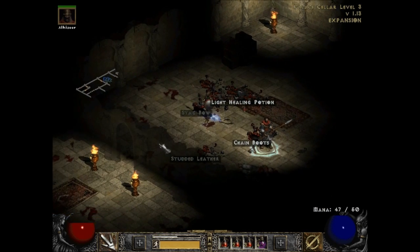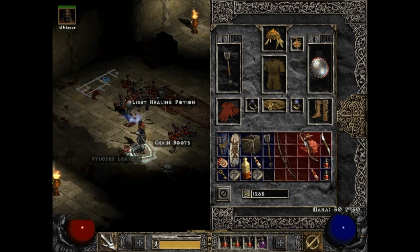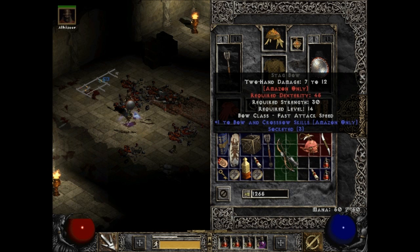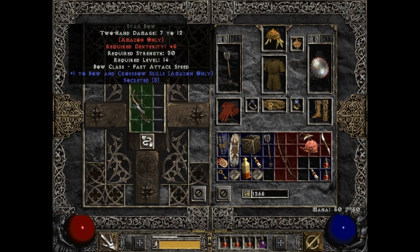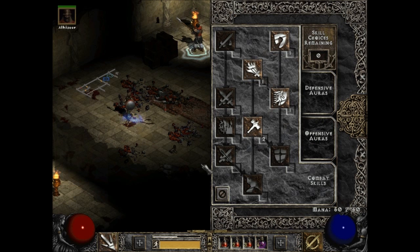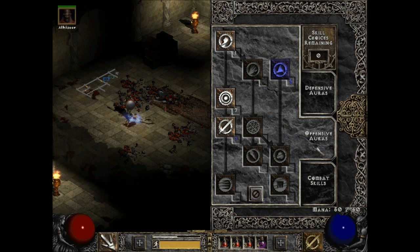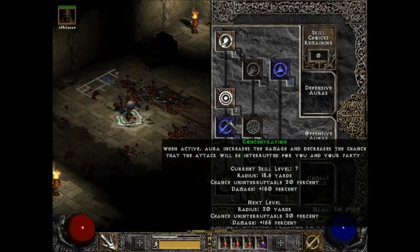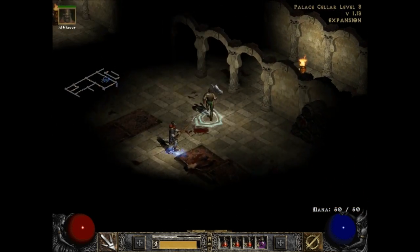Stag bow — they are Amazon-only bows. Not even the rogues can equip them, and they're huge. Holy crap, I'm going to try to sell this. Plus one to all bow and crossbow skills — this is what I'm talking about. They have bow and crossbow skills as one of the skill tree tabs. So if there was an equivalent for paladins, it would say plus one to all offensive auras. It sells really well — that's the best way to put it. It isn't that great unless you're using a build that requires a ton of different skills.